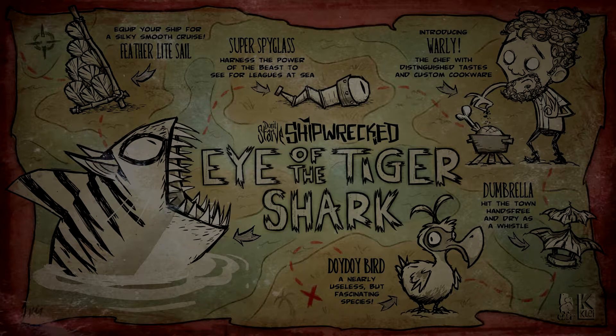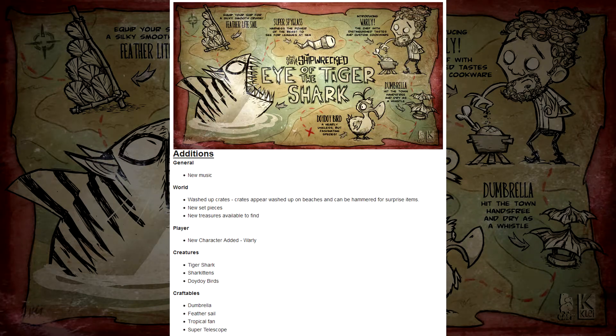The Hang 10 patch was absolutely awful. I really didn't like it. The patch broke the game more than it fixed anything, but I'm glad that the negative side to that patch has mostly been resolved by this one. The current patch is called Eye of the Tiger Shark. It was released on Thursday, January 14th, 2016.